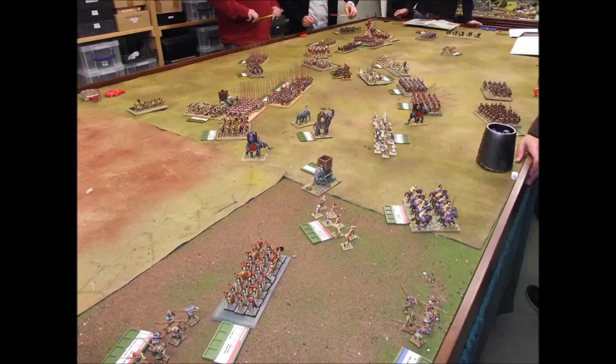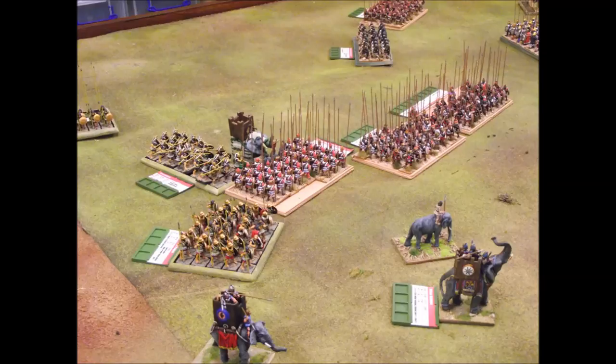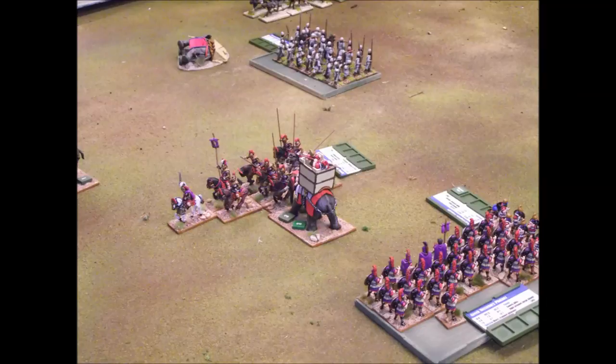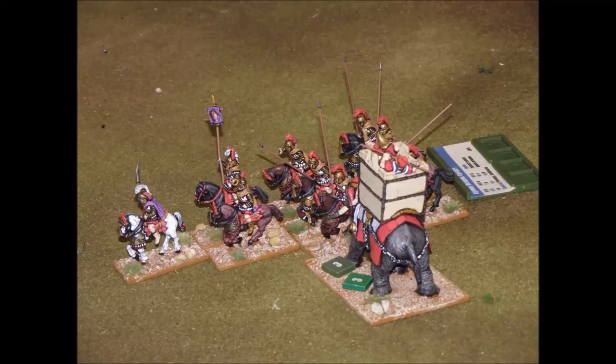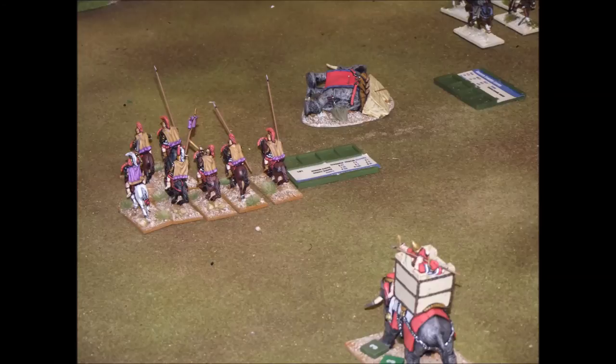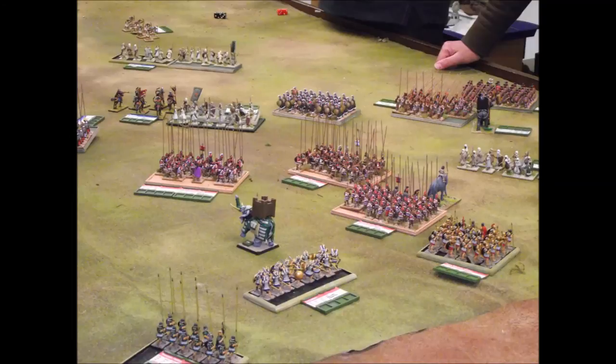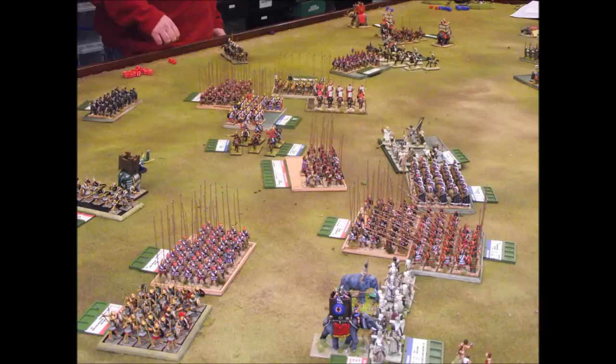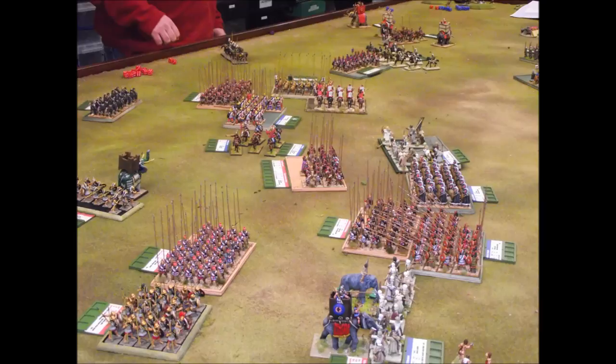We have another instance of a Seleucid elephant that was in combat with one of its own units, then stampedes away and charges straight into one of its own heavy cavalry units that was trying to get around the flank of Ptolemy's forces — taking it in the flank and successfully breaking it. At this point the Seleucid forces of Antiochus have gone past their army break point, the game is really over, and it's a victory for Ptolemy. I hope you've enjoyed viewing this game as much as we enjoyed playing it — the elephants provided most of the fun and the humour.